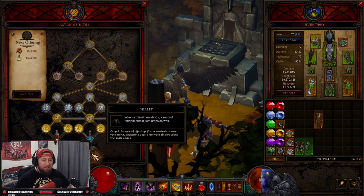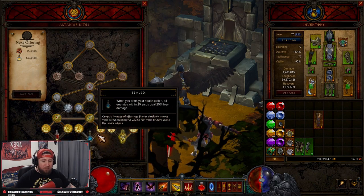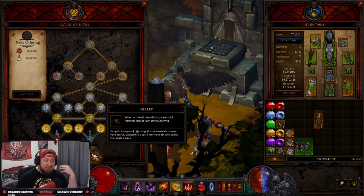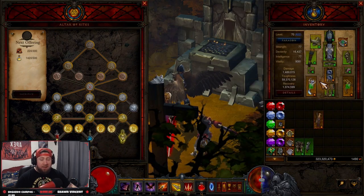One thing to consider is that I probably will not be doing any Primordial Ashes upgrades until you get the final part of your Altar of Rites. Once you unlock every single node — including three potions — you're able to take the sealed potion, which causes a second random primal item to drop whenever a primal item drops. So you get two every single time, which is really really good.